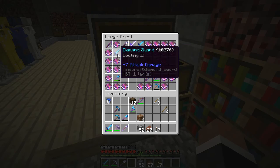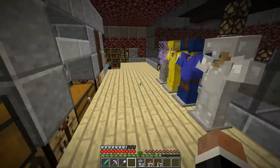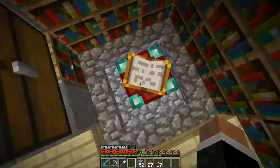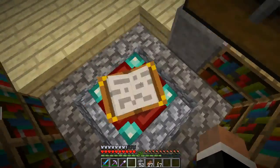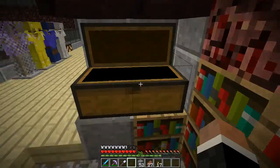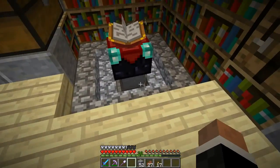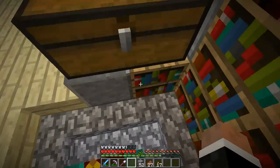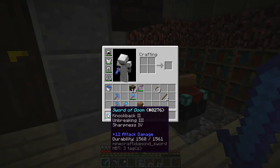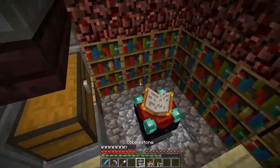I'm trying to get looting 3. I have another looting 2 sword here. The repairing system with an anvil - basically you can put something in an anvil and do something to it three times and then it gets too expensive. So I'm trying to get all these tools done in one session with an anvil, so I can repair it twice before it breaks. This sword is stuck at sharpness 4, unbreaking 3, and knockback 2 - not that great, but still a pretty good sword.